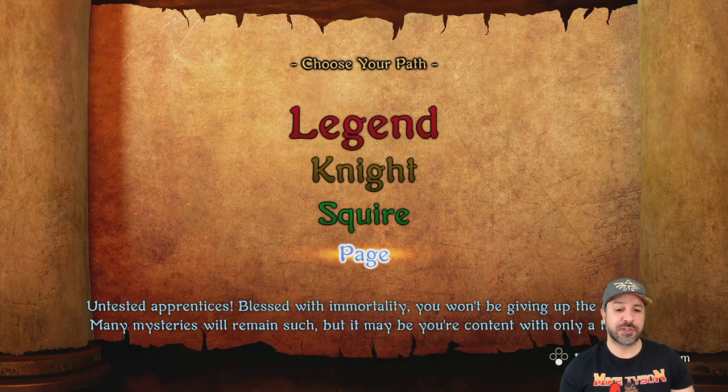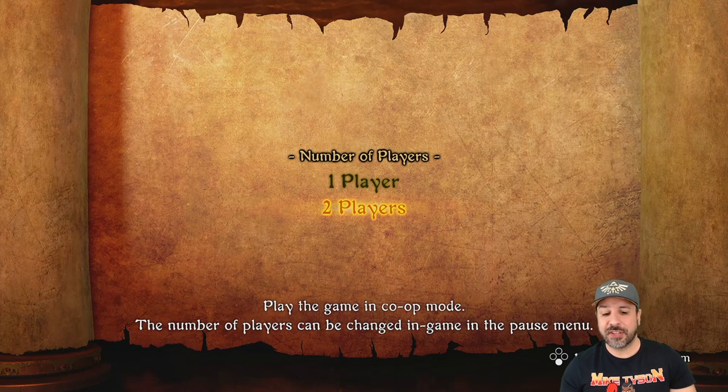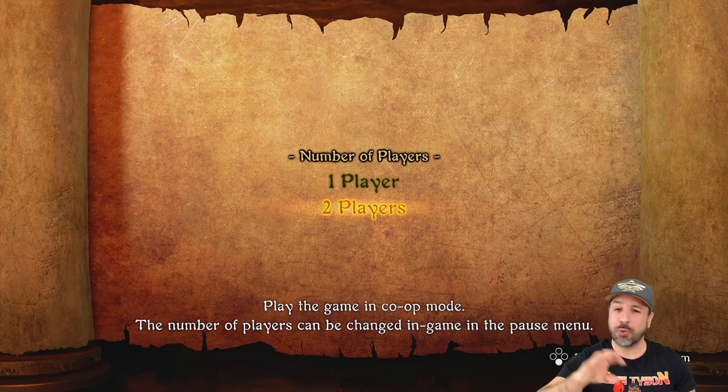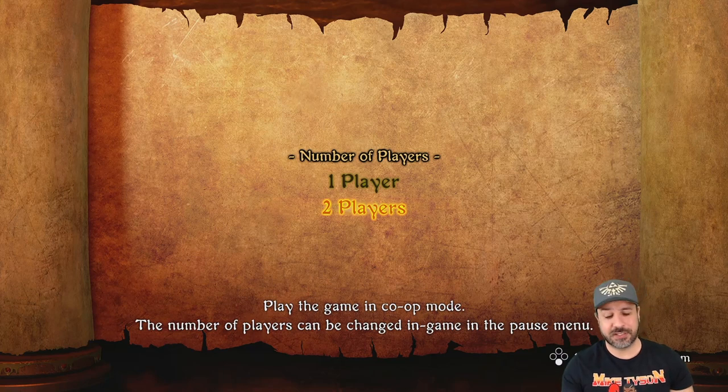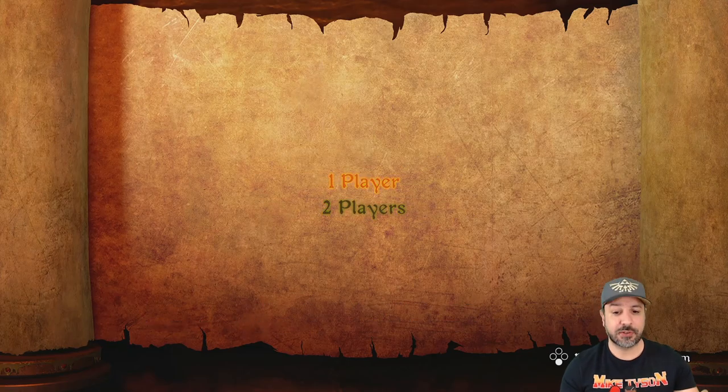Now that we've gone through the difficulty, let's take a look at the gameplay. You can actually play the game in co-op mode where the second player controls a ghost character that can help the player over obstacles and basically kill enemies for them, making the game a lot easier. So if you have someone around and want to have some real fun, the two-player option is pretty decent.